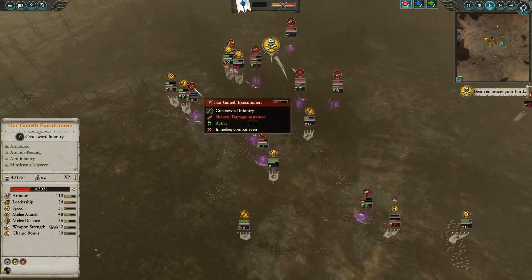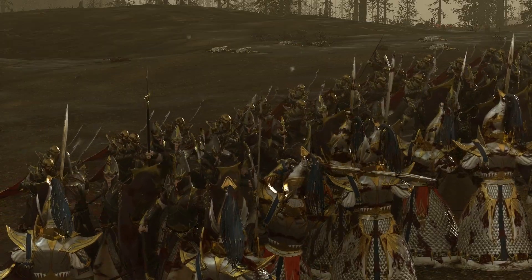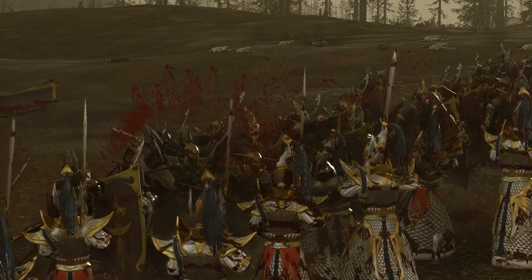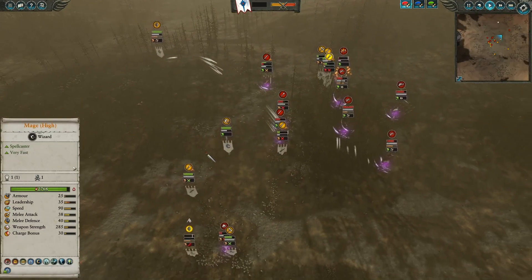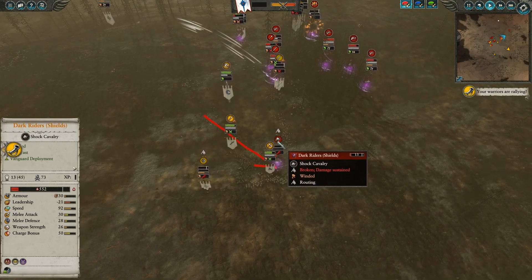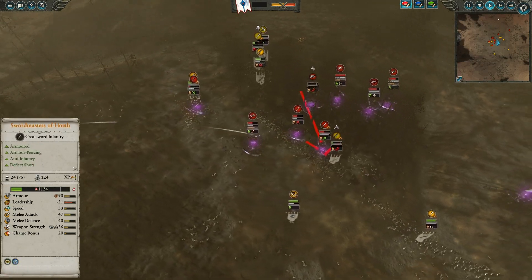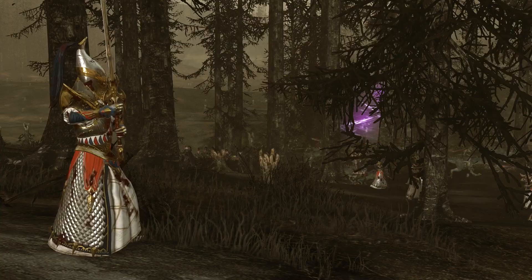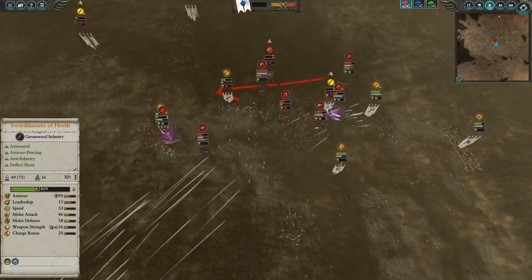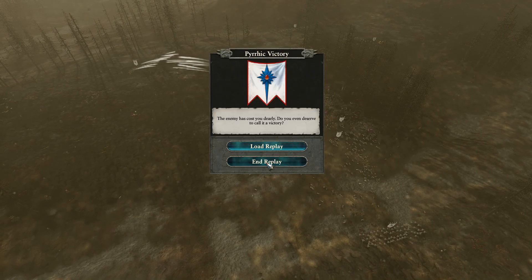High Elf leadership is now in a very dangerous situation. Up front, the Harganeth Executioners beat on the Phoenix Guard, while the Swordmasters of Hoeth are charged by both Harganeth Executioners and Dreadspears — their health and morale dropping very quickly. The Dark Riders are shut down as Spearmen close the gap. Murderous Prowess kicks in giving the Dark Elves assistance, but Malekith's death has put their leadership in freefall. The Swordmasters of Hoeth are completely routed. And then, inexplicably, the Dark Elves give up entirely.